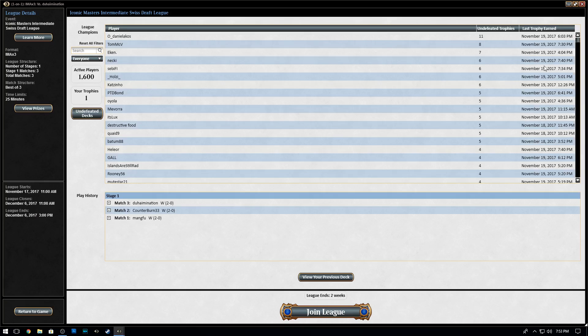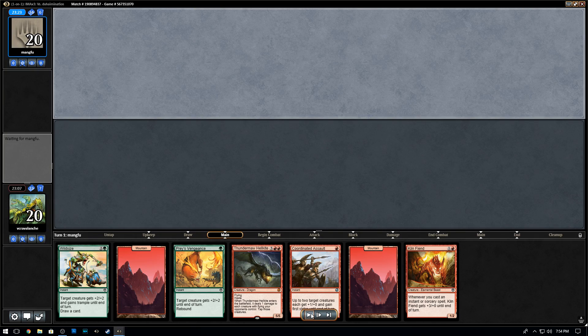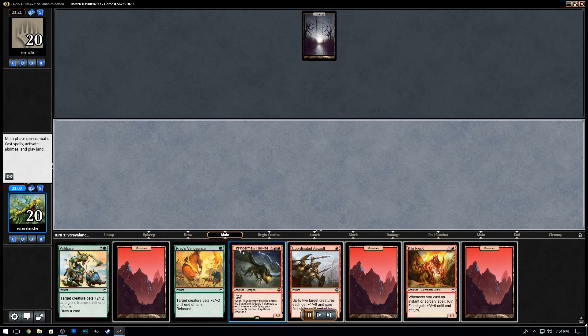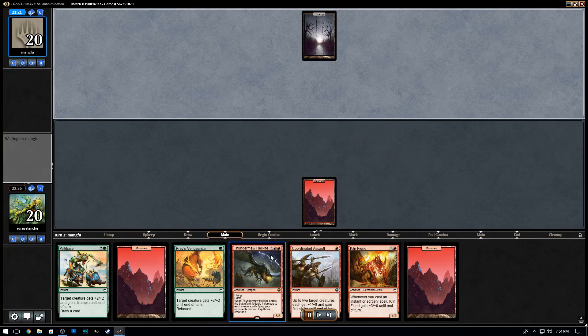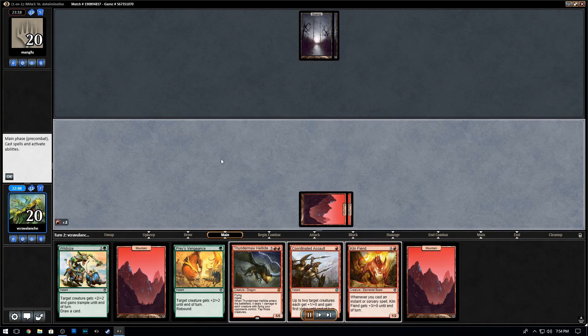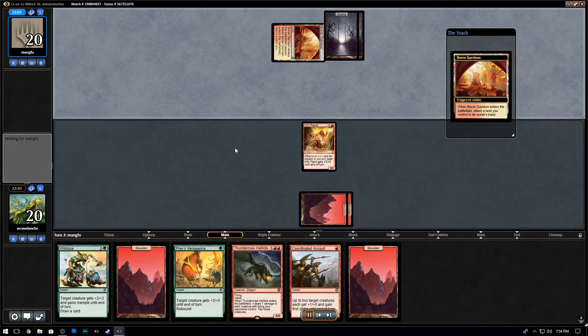This next game was a lot more tough. We start off with a pretty meh hand, on the draw. This is keepable on the draw because you have the Kiln Fiend and Coordinated Assault. A green source makes this hand very, very good. And if we end up just drawing Mountain after Mountain, Thunderbolt Hellkite can win games by itself. Thunderbolt Hellkite was pack one, pick one, by the way — the Kiln Fiends were just wide open. I throw out the Kiln Fiend; sometimes you don't want to do it into an open board with a Reeve Soul, but we didn't see any first game.